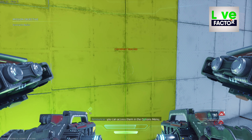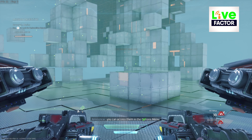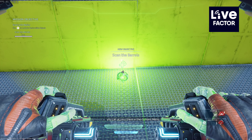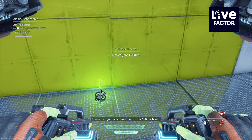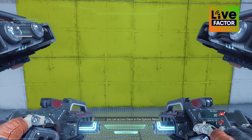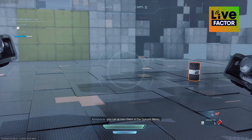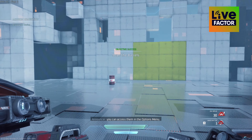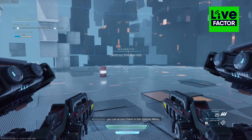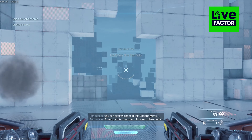Let's move on to scan mode. You can scan for objects in the environment by using your scan control. Great — shoot that barrel. A new path is now open.